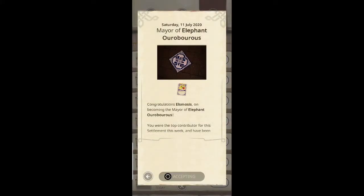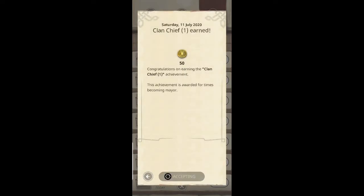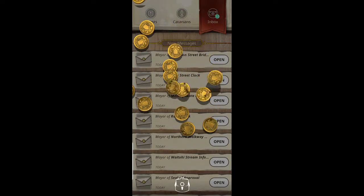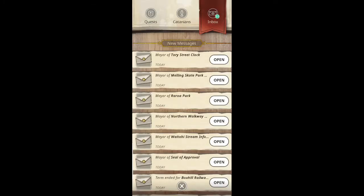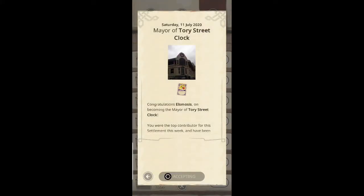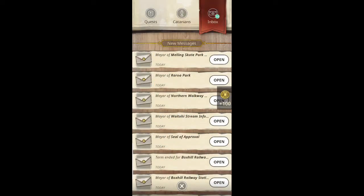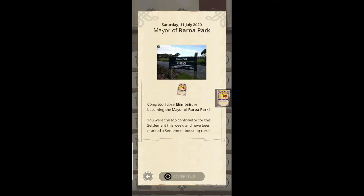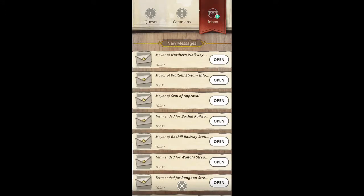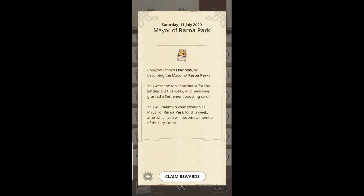Late last night I got a whole lot of stuff in my inbox — rewards for being the mayor of a particular settlement. When you become the top contributor of a settlement you become the mayor, and you get a reward for it. I believe it's a quick harvest reward, which gives you two hours of a die roll on the normal settlements — not on your personal settlements. I initially thought those would stack so you could get 20 or so of them, but the cards themselves stay on the settlements for only 30 minutes, so you need to stay there to use them.